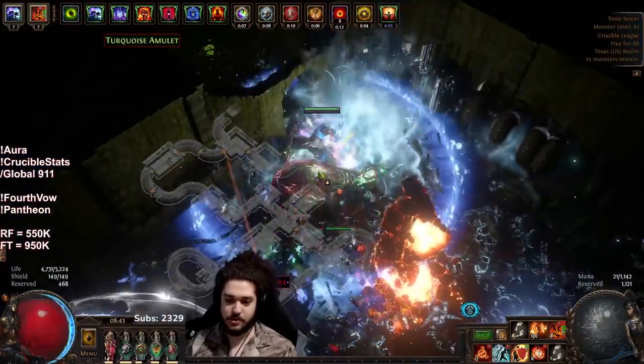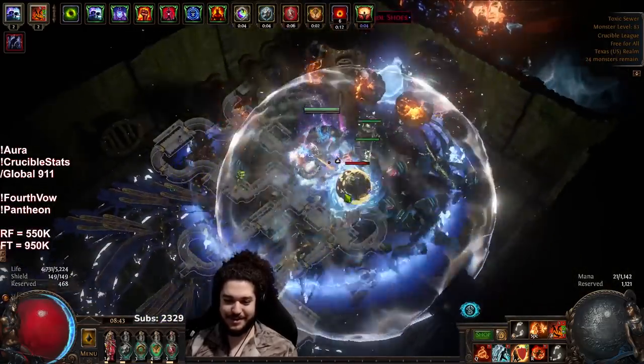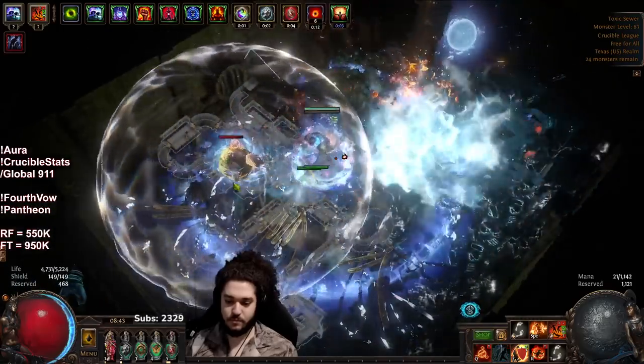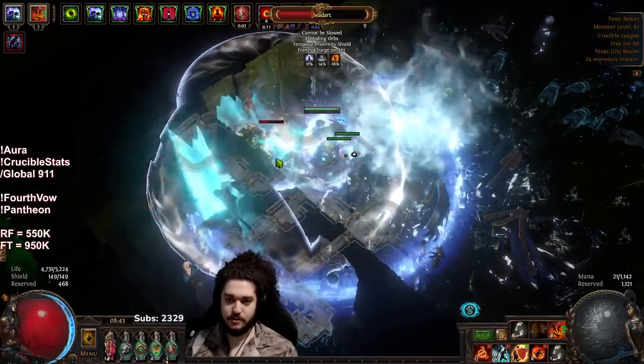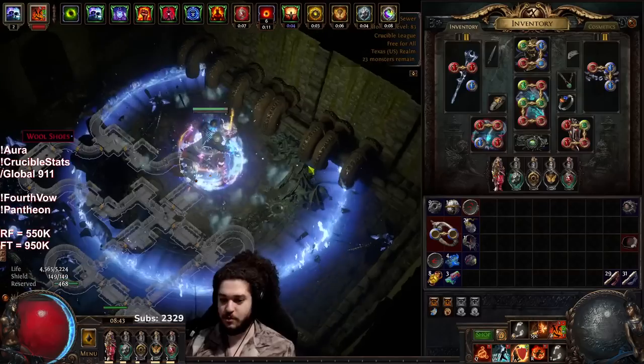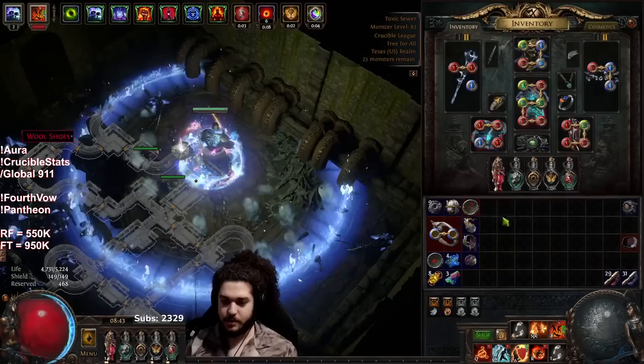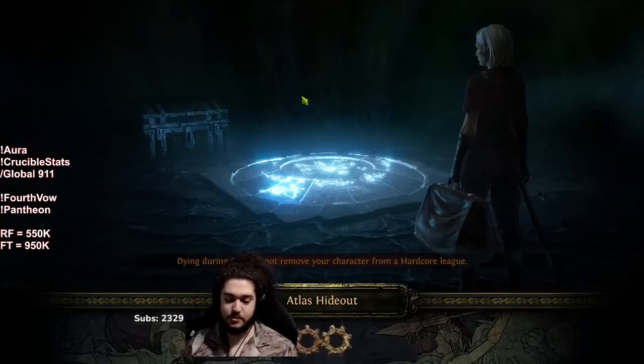I keep forgetting to manually curse on this character. There's the full-charge Crucible — it was a pretty easy one, not really a problem. I don't even care what I got on it. That's pretty much it.